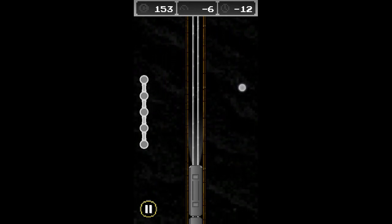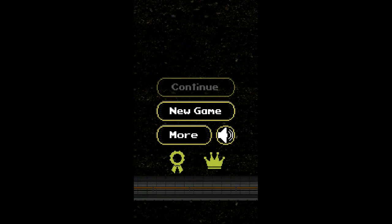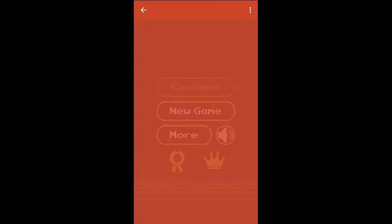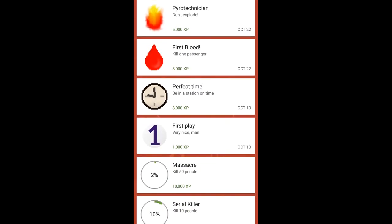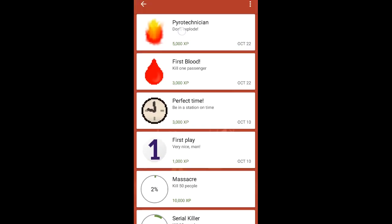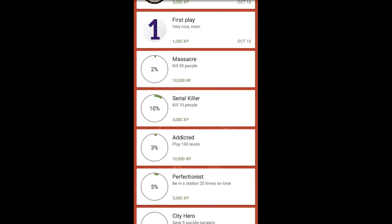Let's go to the main menu and check out what else it has to offer. The best part of this game is no microtransactions - you can pay to remove ads for like a dollar, but that's not bad. It's a freaking amazing game. It's got high scores and achievements - let's look at the achievements. First Blood: kill one passenger - got that one. Pyrotechnician: don't explode - got that one too.